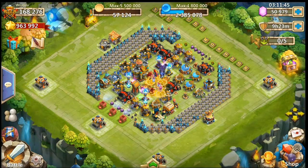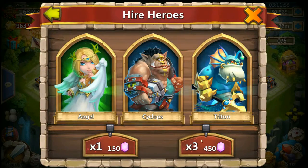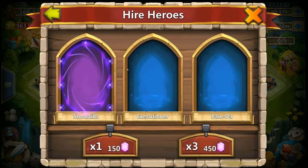All right, let's get this going. I'm gonna check my warehouse — that's not bad, I think we have plenty of place. I hope I can roll her fast, then I can roll the remaining of my gems for shards.